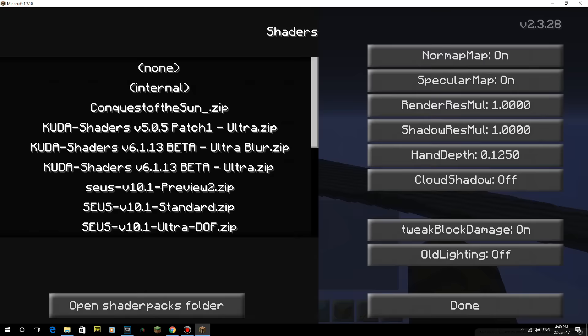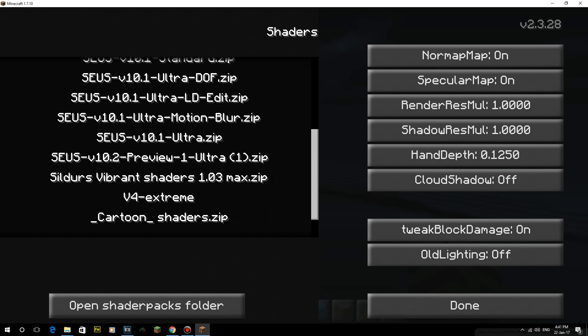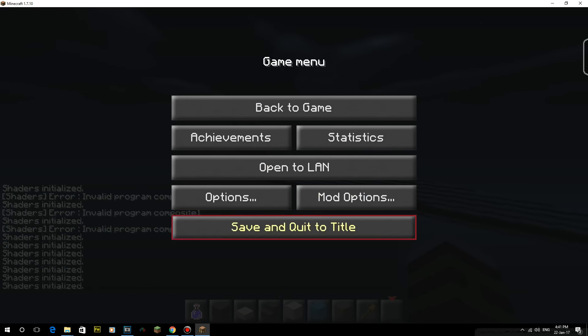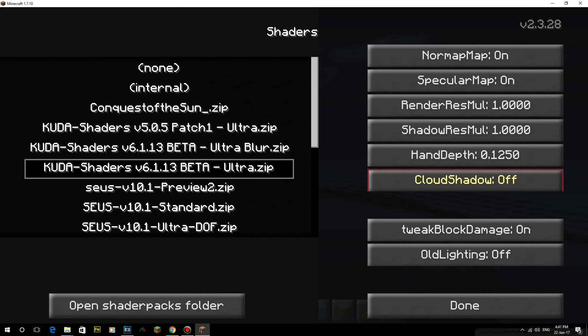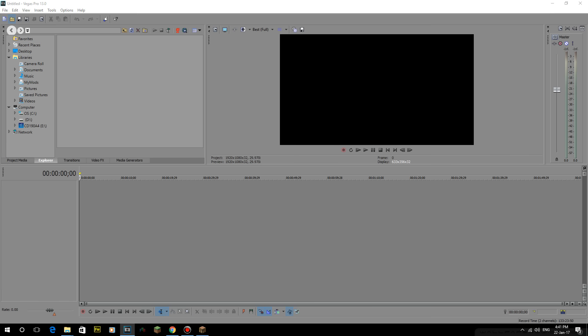Let me open up my shaders folder - CUDA, V4 Extreme, Cilders - I haven't lost it, which is a bit annoying. So we might have to do it with CUDA shaders. I can't remember what else I used before, but that's fine - old lighting on. I'll mess around with a couple of these: tweak block damage on, cloud shadow off, hand depth, norm map on - you can start going in these but it gets a bit of a nightmare.